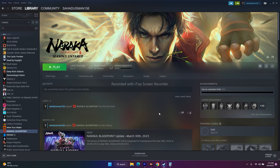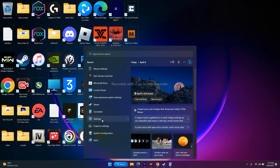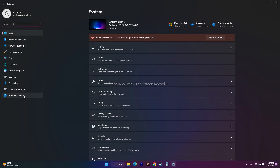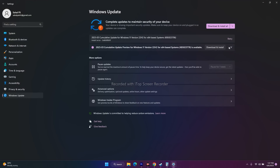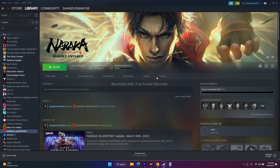Make sure Windows is up to date. Go to Settings and find Windows Update at the bottom. Check if updates are available. If there are any cumulative updates, install them. Troubleshooting guides for Windows update errors are available on the channel and website. After updating, try to play the game.